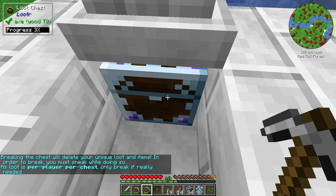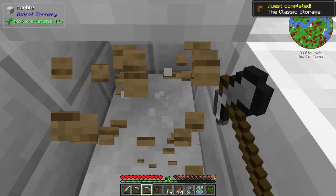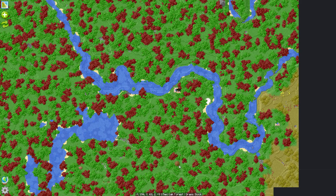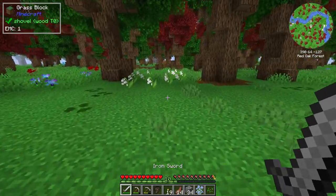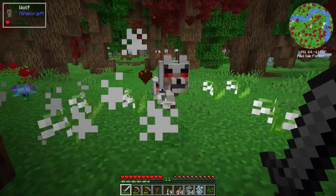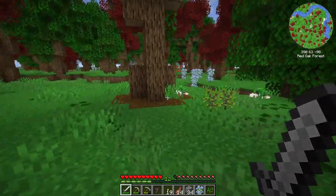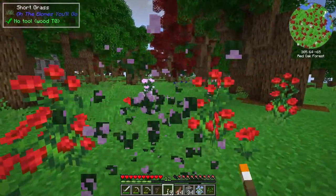Breaking a chest will lose your unique loot — you must sneak while doing so, and as loot is per player per chest, only break if really needed. Well, I've already looted it so we're just going to take those. That looks like a Baobab Savannah over there. Some kind of little building, it looks like. Let's head to the south to see what that is, though I'll have to wade through a little bit of wolves. It's going to make taming certain animals interesting, but enchanting a whole lot easier since we get plus 400% to all experience sources.